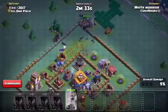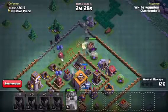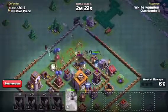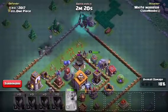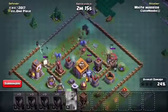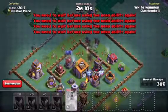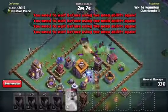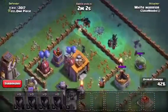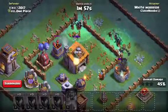Our Night Witches are going to the left instead of the center. Maybe that's good — I'm not sure, this is the first time I'm using Night Witches. But it's looking pretty good because they already destroyed the mortar, which would have killed all my witches. We activated the Battle Machine, and some witches are getting into the core — they are trying to get to the Builder's Hall and they have some range with their staff.